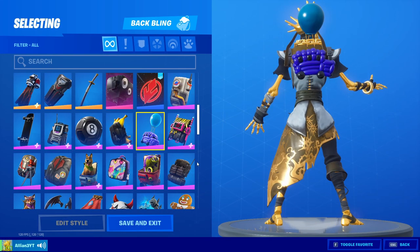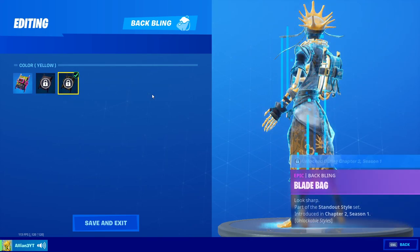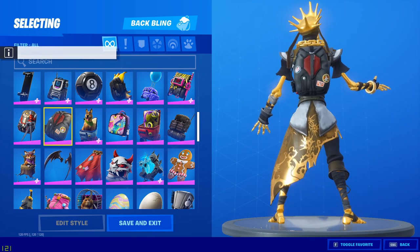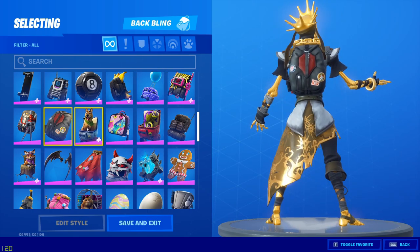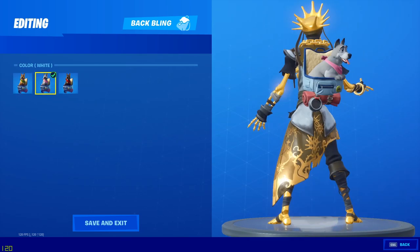The golden agent style — I'd probably give that a yes, but since I don't have it I can't say for sure. Battle balloon — no. Blade bag — default style is no, alter ego style is no, and the yellow style is a yes, kind of fits the color scheme. Blade bag — no. Boogie bag — no.